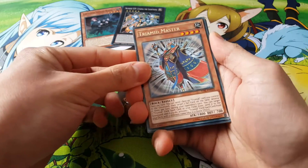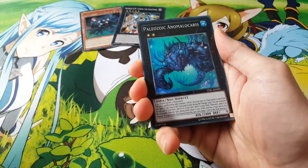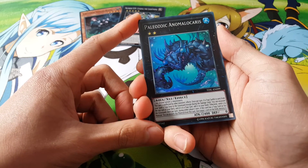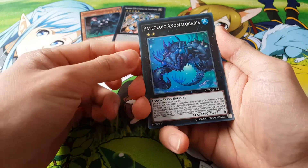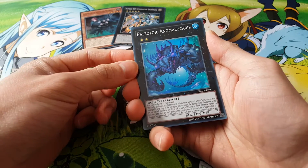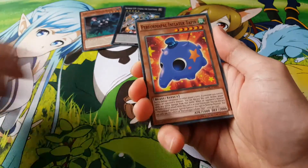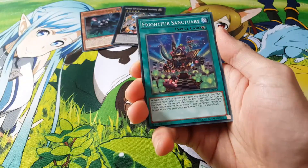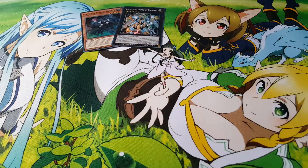We have a Tri-Mid Master and a Super Rare Paleozoic Anomalocaris — pretty interesting. I think Paleozoic focuses around trap cards, which is pretty good.